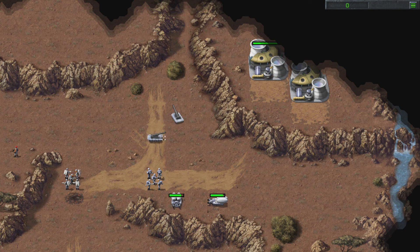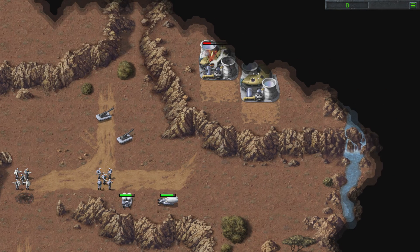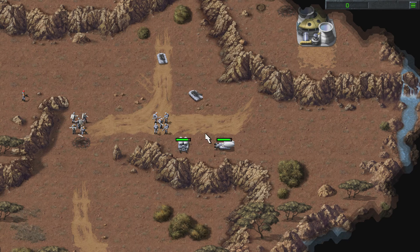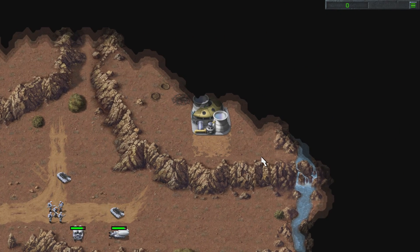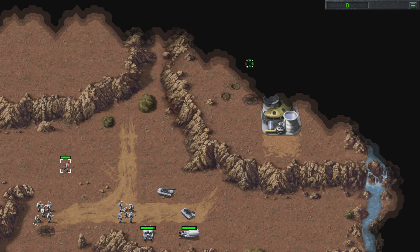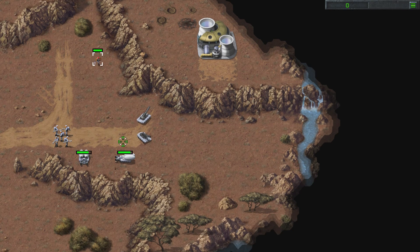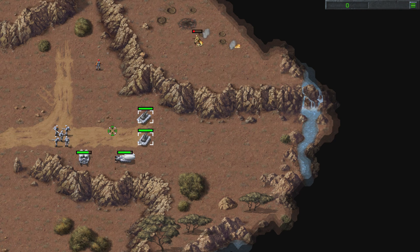Maybe take a little bit of a step back just in case they send guys after us. And then blow this up. You can actually do just a little bit more recon here, just in case they have more buildings here — which I don't think they do. At least not right here. Boom, there we go.